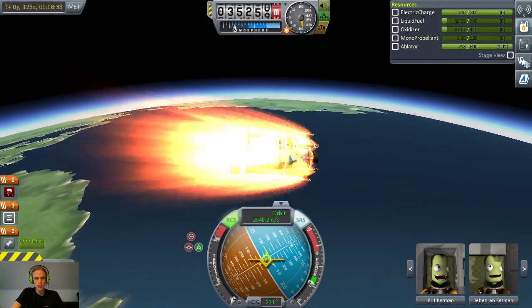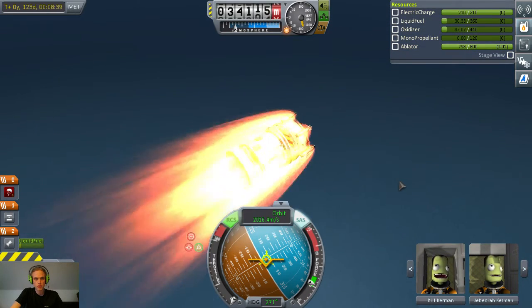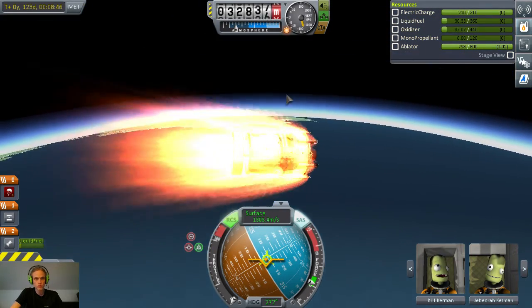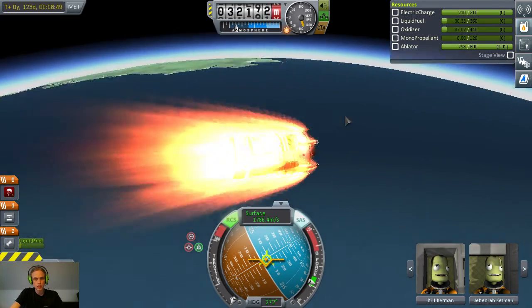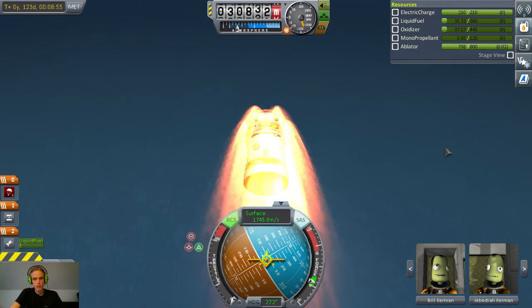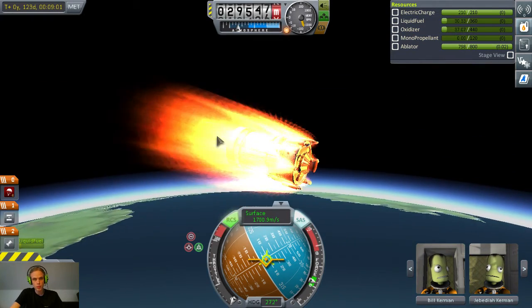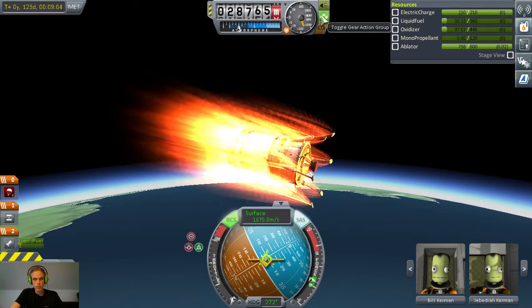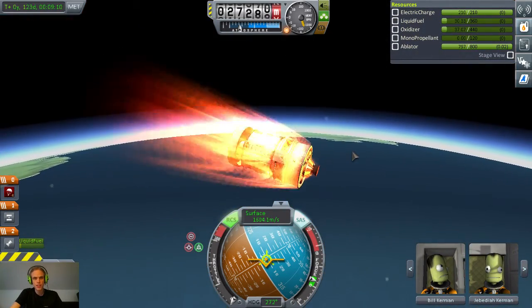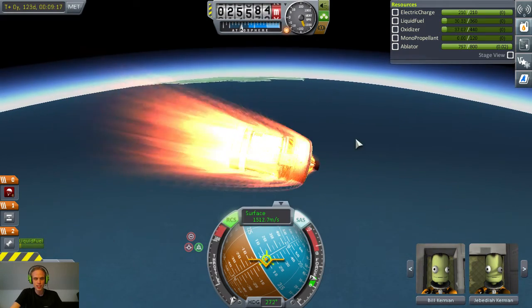The atmosphere is getting thicker and I'm dropping slower — so that's nice. Starting to see the ocean down below. I think I've almost let off enough speed. Maybe I can use my action gear air brake. Nope. Should be all right though.